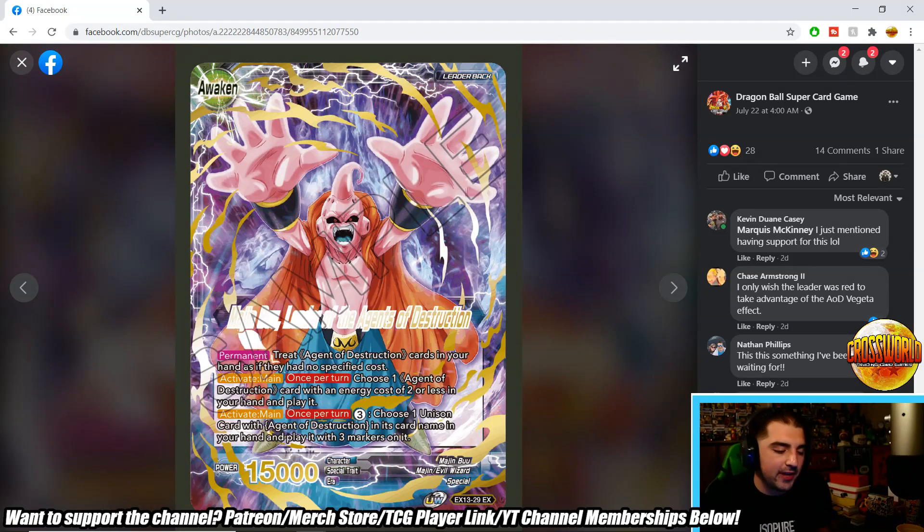On the back side we have Buu, Leader of the Agents. Same thing — no specified cost. Activate main once per turn: choose one Agent of Destruction with an energy cost of two or less in your hand and play it. This is very important because you'll want that Bibidi that reduces costs by one on the field — turning all your three-drop agents into two-drops, which then lets you play them for free with Buu.